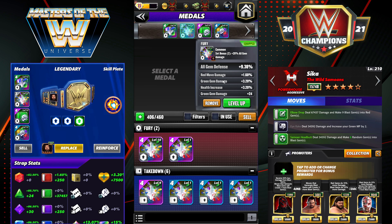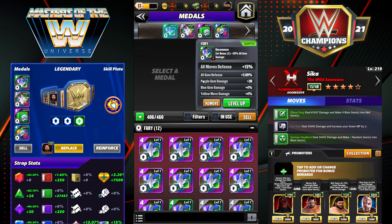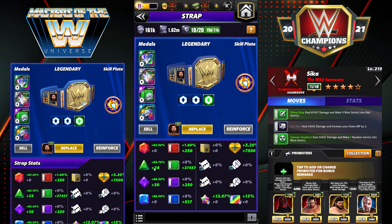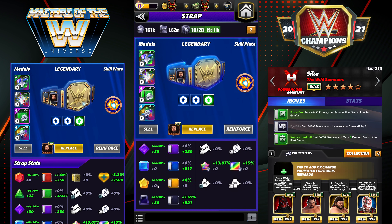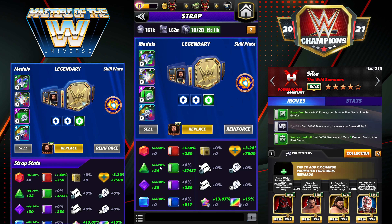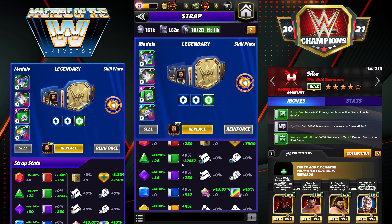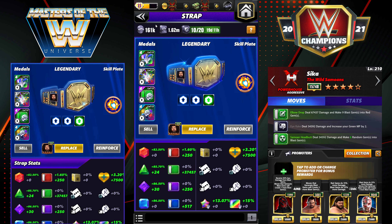This metal has some green gem damage and a health increase — a nice little boost. And this one has blue gem damage on it. The metals on him aren't really amazing at this point, but it gets the job done. Our gem damage ranges from 82.5% up to 86.5%, so pretty good gem damage on him. Since he's blowing up the board, that's kind of the way I feel like to build him.